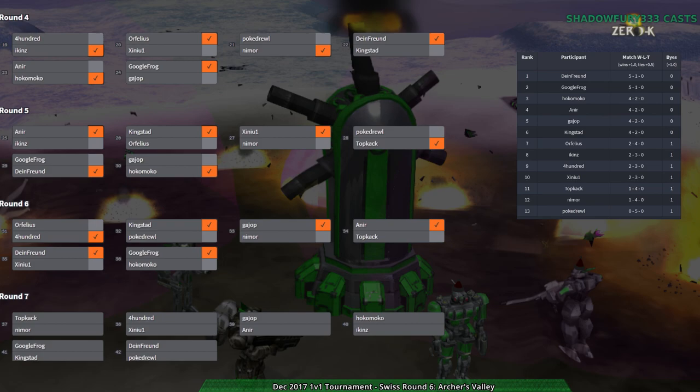I should point out that because of the way this tournament is organized, the top four players move on to the elimination bracket. Dime Friend, Google Frog, and Hokumoko have nearly got that locked down. Of those four - Hokumoko, An Ear, Guy Up, King's Dad - could be three of them. Wait, Google Frog is against King's Dad so it's going to be tricky. An Ear and Guy Up is a match where the winner moves on. Hokumoko versus Wikens could be even too. That is the most exciting match to watch as a result.